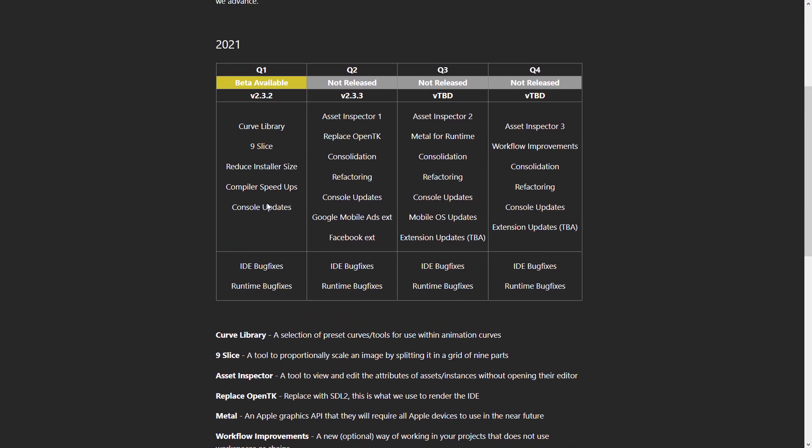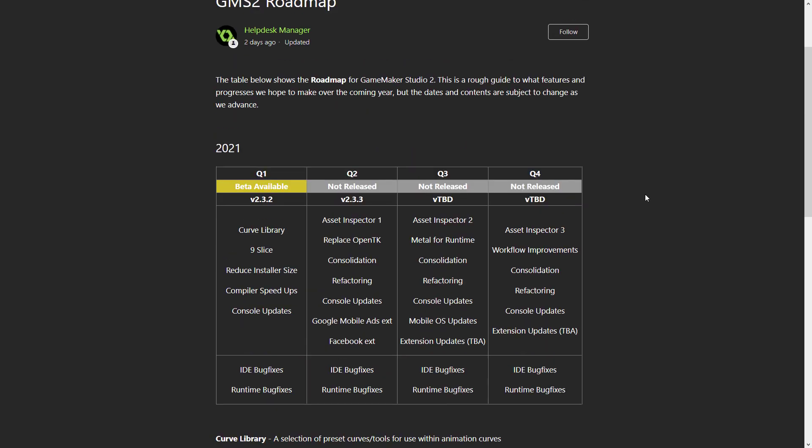In terms of the roadmap, right now you're seeing console updates, nine-slice patch support, a curve library, reduced installer size and speed-ups to the compiler, as well as various bug fixes. Going forward into the next couple of versions, we're going to see Asset Inspector 1, OpenTK replacement, and a lot of core refactoring. Then there are Google mobile ads and Facebook extensions coming in. Further into the future, more improvements to the Asset Inspector, Metal runtime — Metal is basically Vulkan for Apple products — console updates, mobile OS upgrades, and more details on extensions.